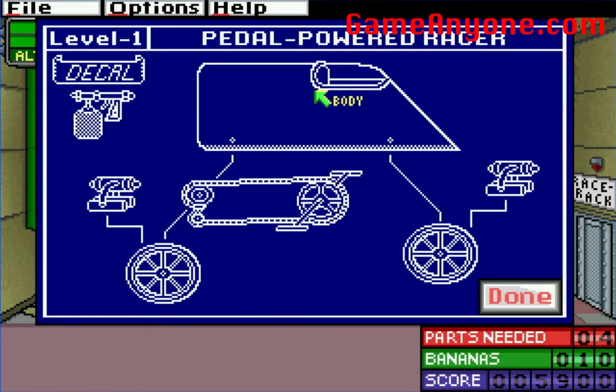Pedal Powered Racer. Wow, it's got a lot of different things. You've got gear shift, wheels, engine, some sort of body. Brake. You can get paint and decals. Gear. Gears. Wheel and tire. Brake. Alright, done.